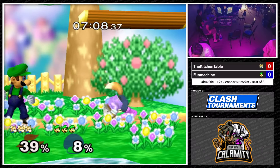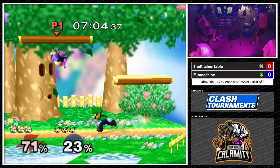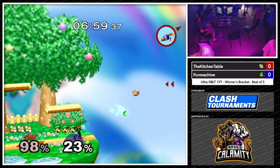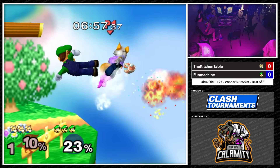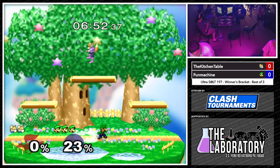But when Kitchen Table is putting himself to the side for those lasers, he's losing all of center right there. And then it's really easy for Luigi to just push him out and rack on damage, which is kind of like that. Back airs should do it. That's a pretty clean stock for Fun Machine right there.